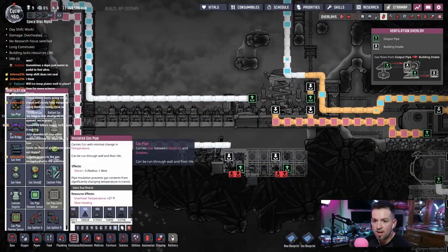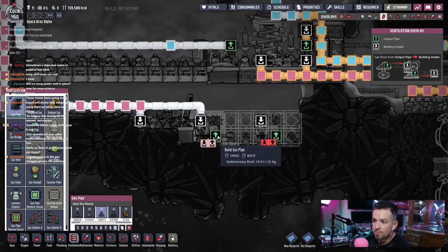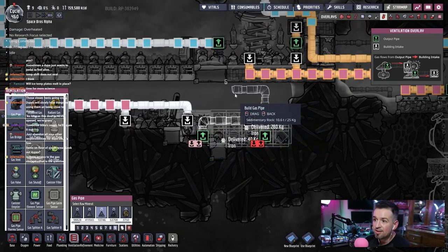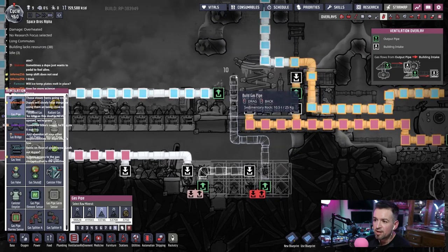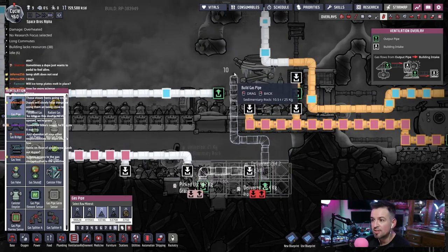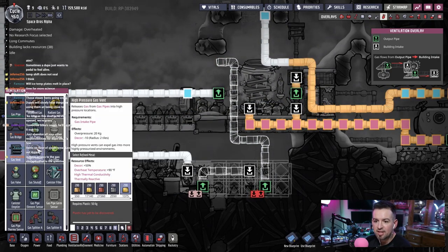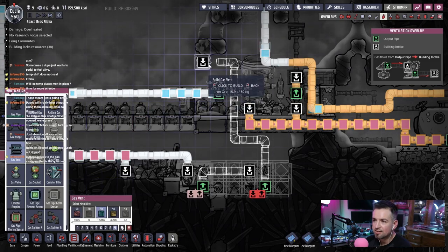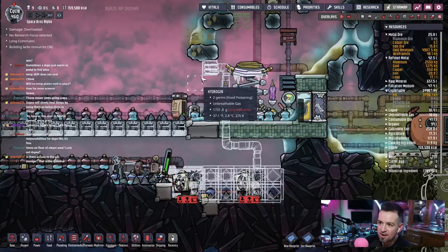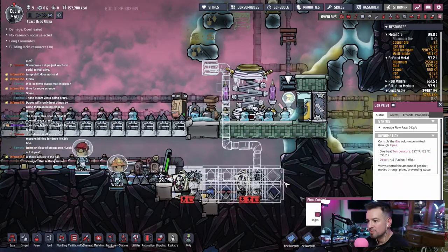We'll use that for now and pump it in there, out here, in there, out here, then dump it right here where it's gonna get cool even more. Hopefully they can reach that. I just need a little tiny bit of plastic so I can make these damn vents. It might actually be over pressure — let me see. Was that zero? That's a zero, okay.